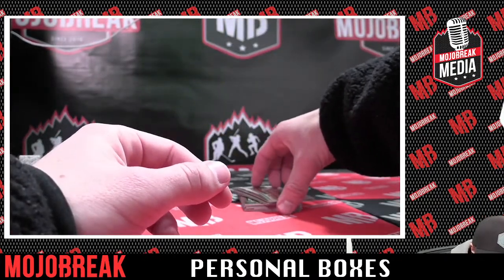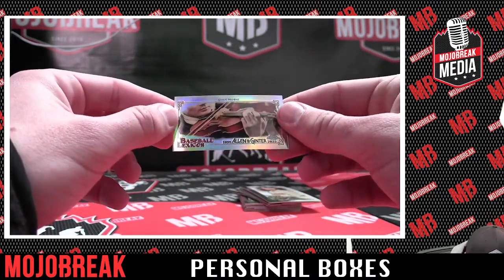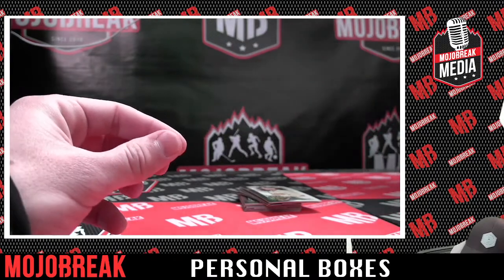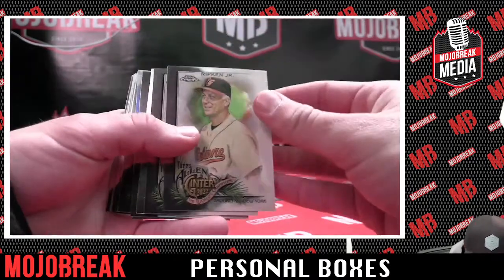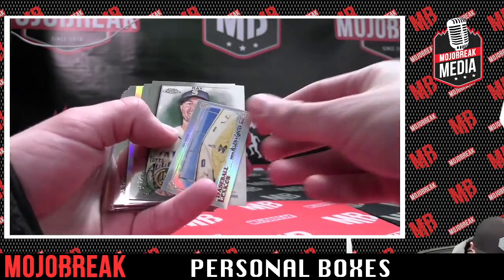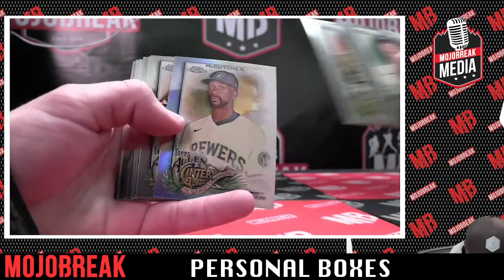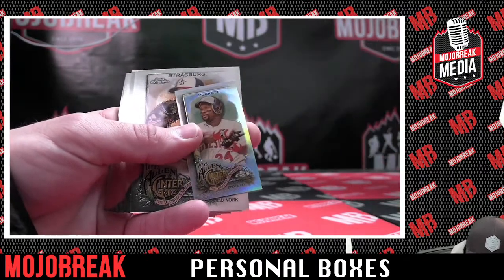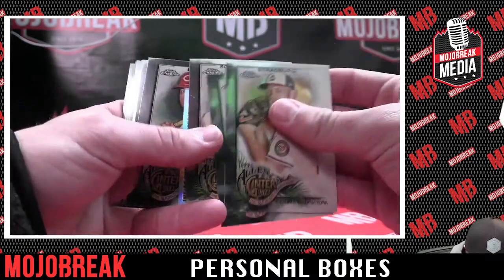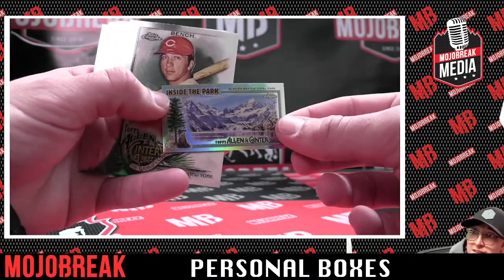Got a mini refractor again — these are awesome. Cal Ripken, Iron Man. On Deck refractor, mini card. Andrew McCutchen refractor for the Brewers. Kirby Puckett mini refractor — I like the mini refractor, that's nice. We got another National Park — Glacier Bay National Park. That's what's up.